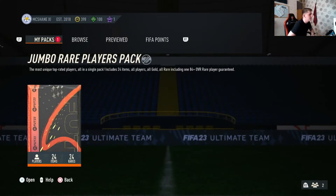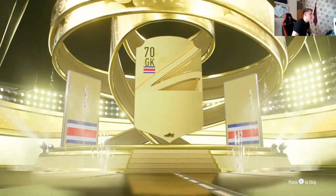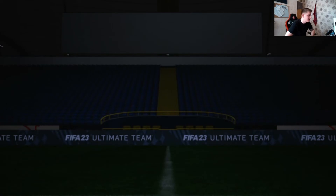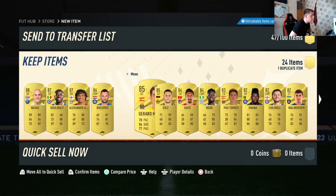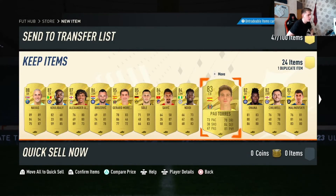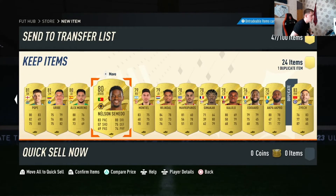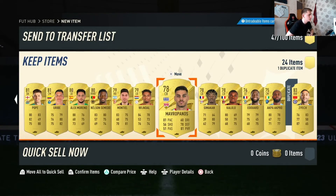This is a big one now - walkout minimum. Caleb Navas, huge goalkeeper. Koulibaly - that is unreal, that is a brilliant pack! Trent, even Gerard Moreno, Sule, Brozovic. That is a brilliant pack to be fair, one duplicate Hakim Ziyech. Very happy with that pack, very very happy.